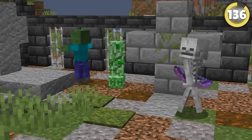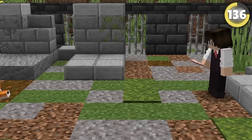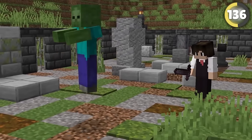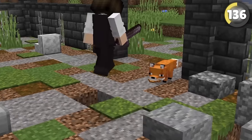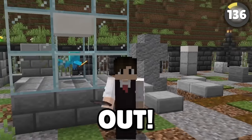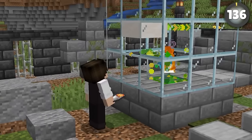Allays aren't the only mob that can pick up items — zombies and foxes can too. Let's try giving each of them a totem of undying and see if they can use them. Zombies can, which is just terrifying, and foxes can as well. But what about allays? I feel truly horrible doing this, but let's try it out. Oh, thank God — I wouldn't have been able to live with myself.